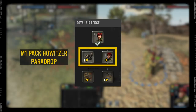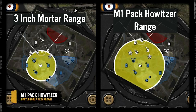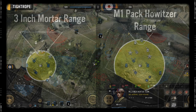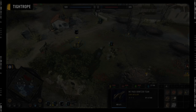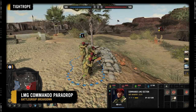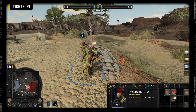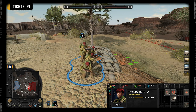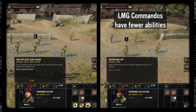Next, you have the choice between the Pack-Autzer paradrop and the LMG Commando paradrop. The Pack-Autzer is good if you want longer range and more firepower than the three-inch mortar; however, be careful because it can't retreat. The LMG Commandos are equipped with a light machine gun and rifles, making them strong against infantry at long range. They still get camouflage when in cover, but they have less utility options than the regular commandos.